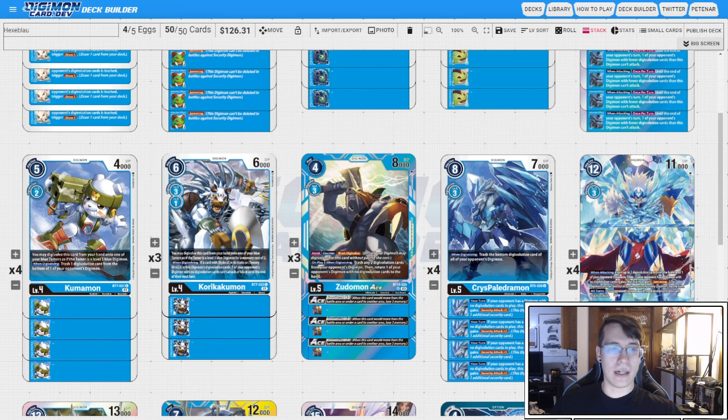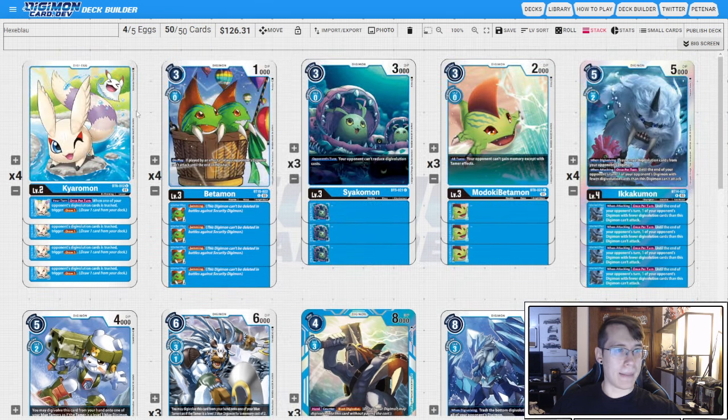Hey guys, welcome back to Team Deathslinger. My name is Peter and today we're going to be looking at my BT15 Hexablaumon deck profile. Hexablaumon is a card that I have wanted to be good for a long time. I still do not think he is good, but we have enough support around him to make him playable.